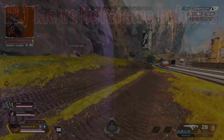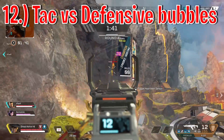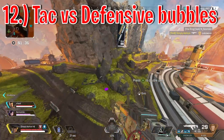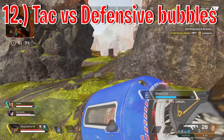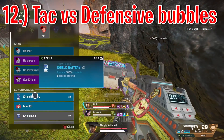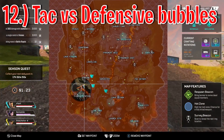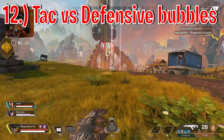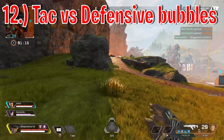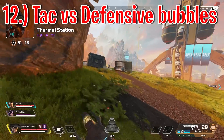Another super effective way of using Seer is to counter enemy Gibraltar defensive bubbles. When an enemy Gibraltar bubbles to heal, res, pop a battery, or reload, you can use Seer's tactical and it will cover almost the entirety of Gibby's defensive bubble. If timed right, people won't be able to get that revive off, get that shield battery off, or use the bubble to reset. This makes Gibraltar essentially useless, and I think this is one of the main reasons Seer is going to push Gibraltar out of the meta for high-level play.